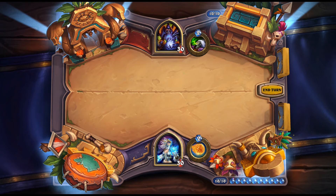Serrated Tooth: 1 mana, 1/3 Rogue weapon — Deathrattle: give your minions Rush. Hard to see it over Nectrium Blade. Not sure what you're trying to achieve here — you break the weapon and then your board gets Rush. Seems kind of weird. Halftime Scavenger: 4 mana, 3/5 neutral, Stealth, Overkill — gain 3 armor. Arena card.